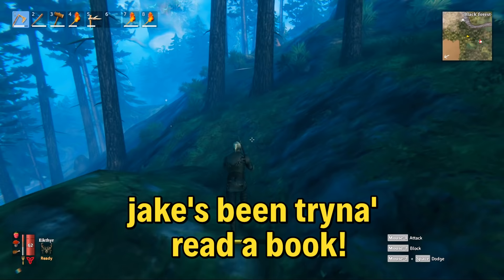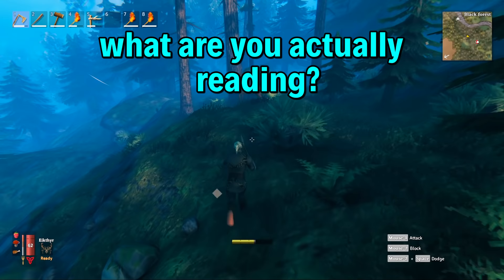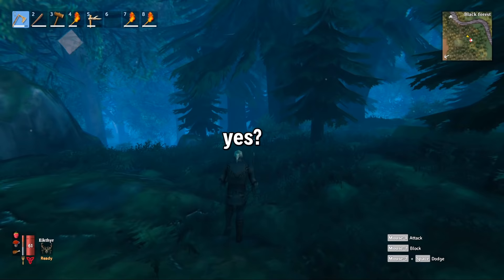Exciting stuff though — Jake's been trying to read a book. I've been trying, I've been succeeding. I've been reading Spot Goes to the Shop. What are you actually reading? The Book Thief. That's a good book. What's it about? It's kind of hard to say. It's told from the perspective of death. Death describes things in really weird ways, and the only way that you can describe the girl that is the thief... I'll tell you now, Jake — don't get into book reviews.